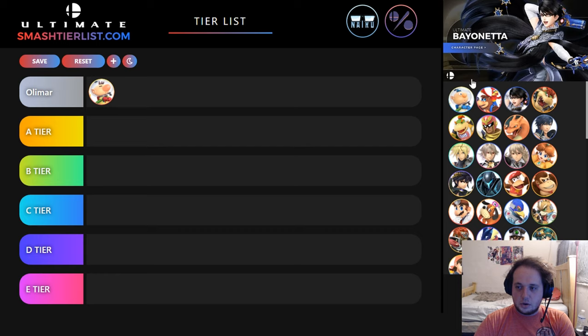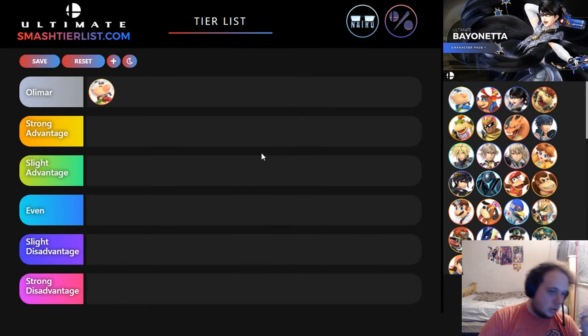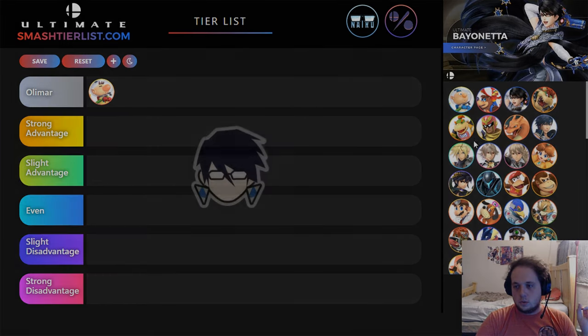I'll just start from the top and go down. I'm only going to touch Echoes if they're relevant to a matchup — so something like Roy/Chrom as opposed to Peach/Daisy. It's broken up into five categories: strong advantage, slight advantage, even, slight disadvantage, and strong disadvantage. So we'll get right into it.